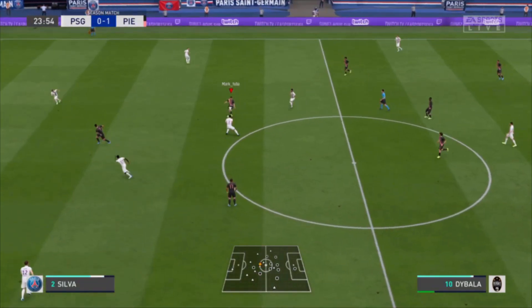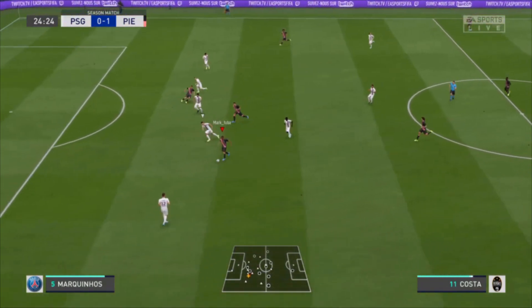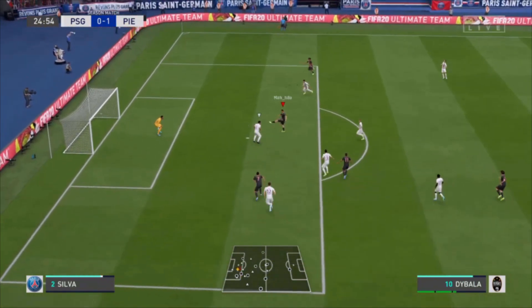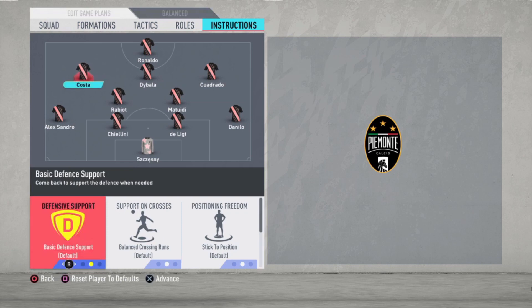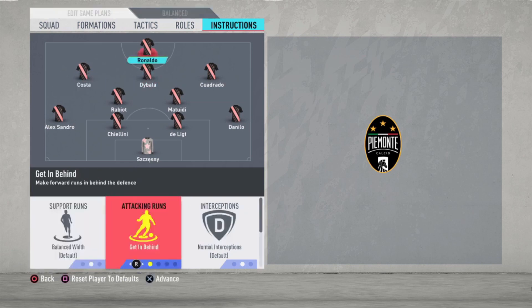Here it's Paris Saint-Germain — Dybala gets the ball, passes to Ronaldo, Ronaldo to Costa. Costa has some space, waits for Dybala, and he can score the second goal. For instructions: Costa is just default, and for Ronaldo the only thing I changed is get in behind.